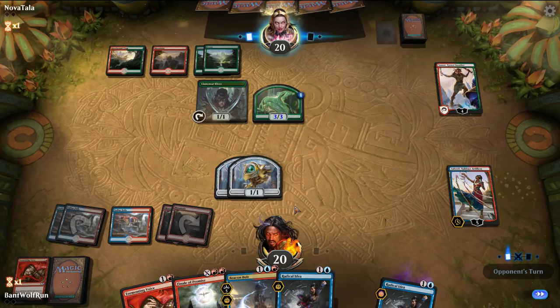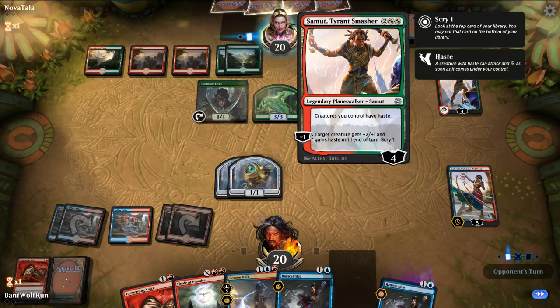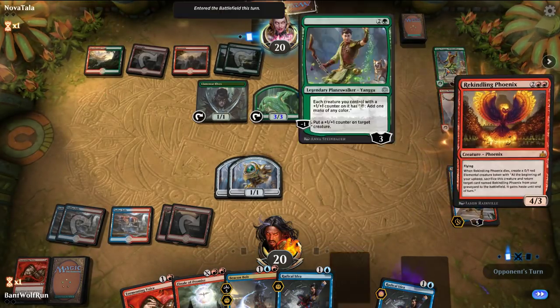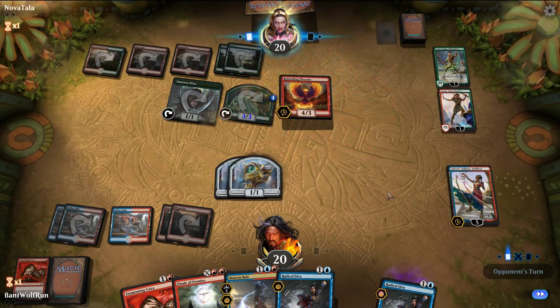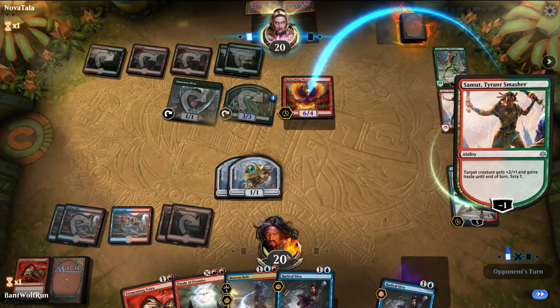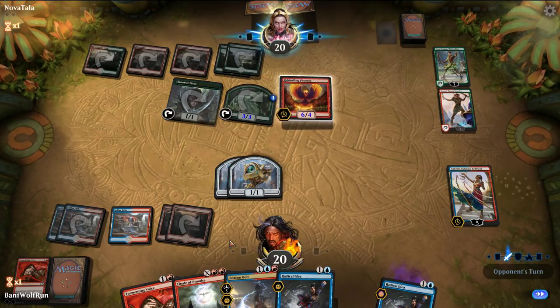I'm just going to Lava Coil the Biogenic Ooze. Let's Tormenting Voice with the Radical Idea, since we can flash it back anyway. Hit the land drop for the turn, pass. As long as they don't bring out some Tramplers, we're okay. Got to get the Skarrgan Hellkite off the table — a Phoenix would be good. This ability seems quite redundant with the static ability: everything has haste, but then you also give a creature haste. They have the Phoenix — so a bit worse there. We don't have the Lava Coil, so we need to try to dig for that — or a Drake.